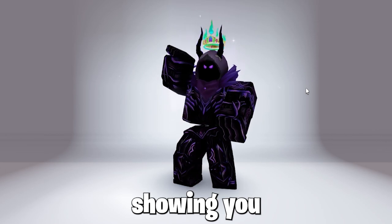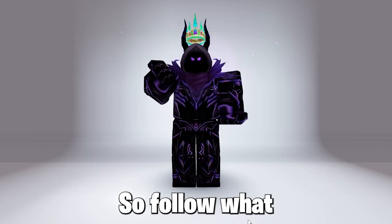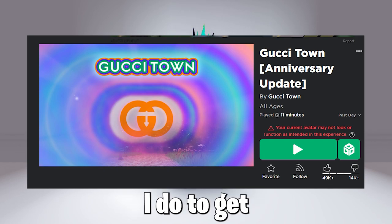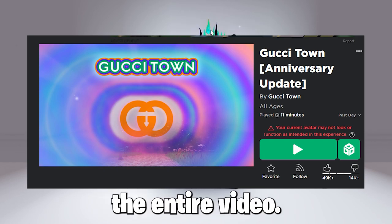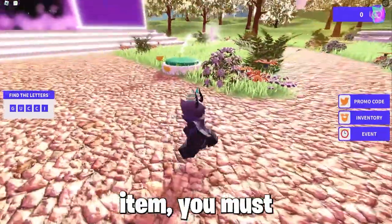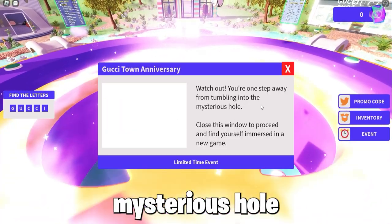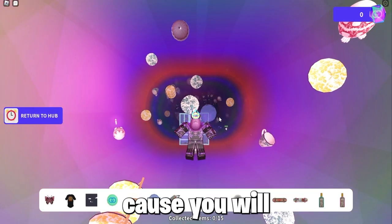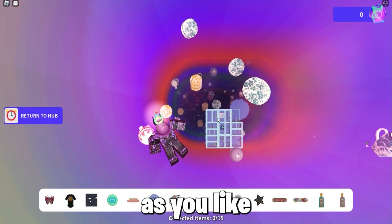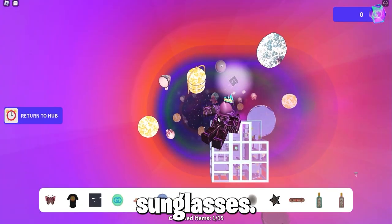Now I will be showing you how to get the Gucci Town Anniversary Sunglasses in Gucci Town. Follow what I do to get the item and watch the entire video. To get this item you must jump into the event hole and collect items 15 times around the mysterious hole.